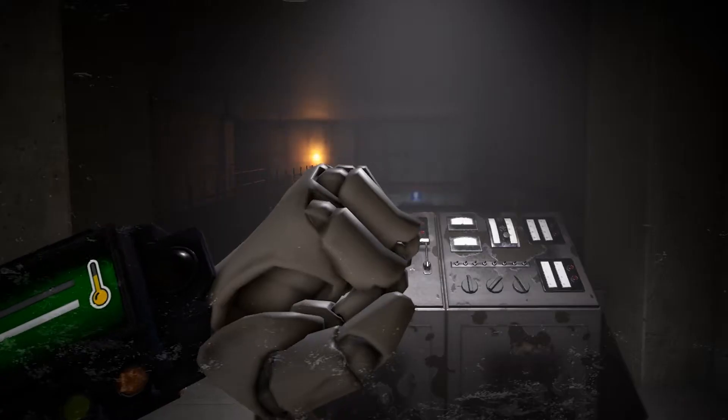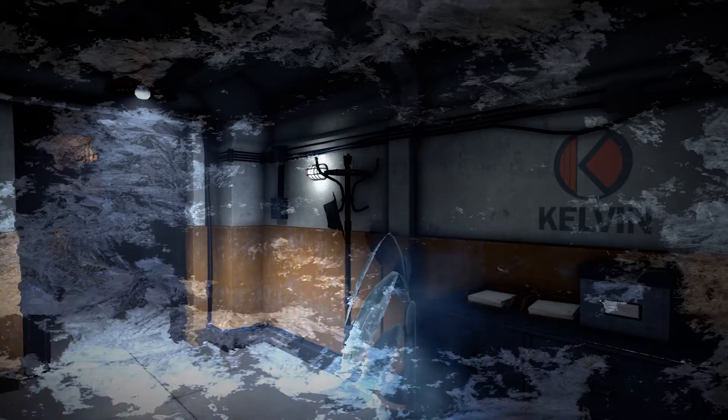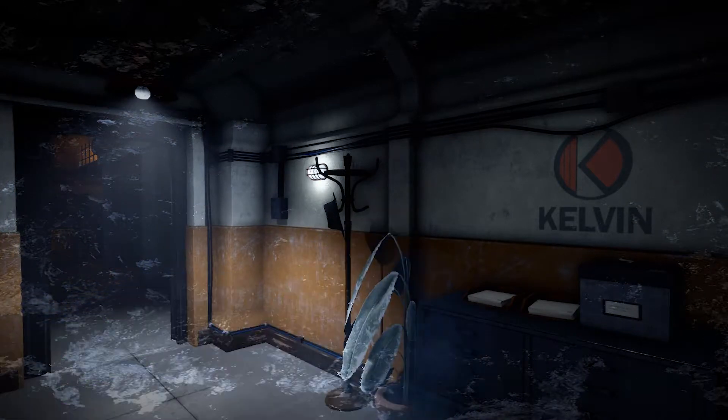To combat the low temperatures, we will have a system of air conditioning which will allow the body of Johnny's to regulate its temperature. This system will work based on energy, which will also allow us to use the lantern, which will help us a lot with exploration. The exploration is key in Keonun.